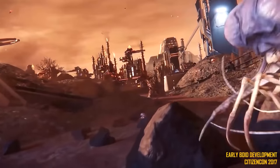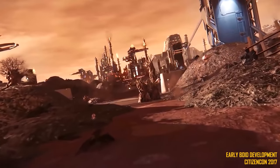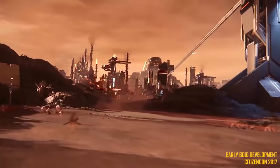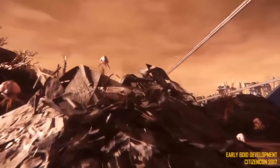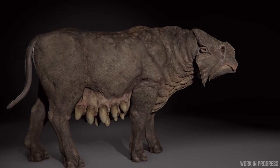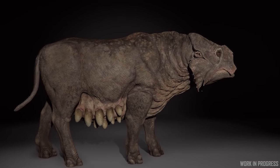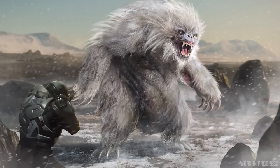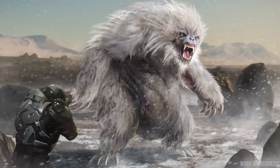For those excited about animals, the tech animation team kicked off 2021 creating animation rigs for creatures found across various locations in game. Animals are in active production and coming soon, with things like the space cow being prioritized. They're also working on a Pyro crab and a yeti for microTech.